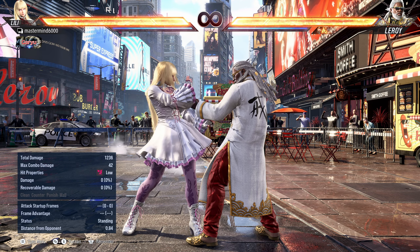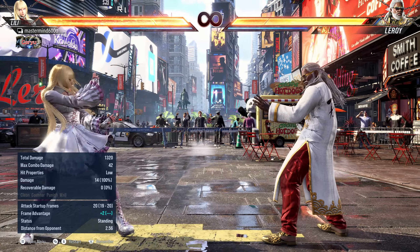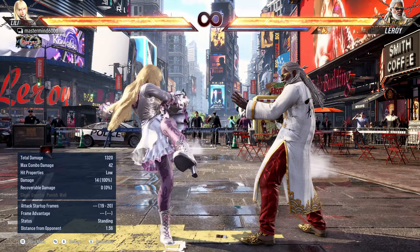One move has reduced damage: down 3 went from 17 to 14 damage. It's a pretty good low — it's plus on hit and covers the low option — but the damage reduction barely nerfs the move. If I'm hitting you five times in a match with it, it just means you can survive a sixth one basically. That's all.